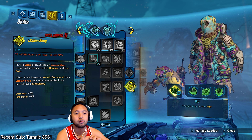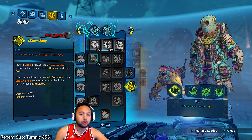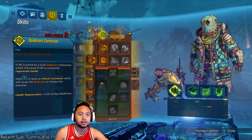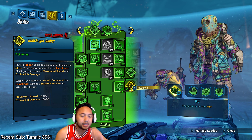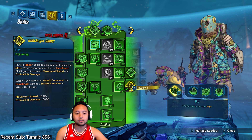If we read over here: when FLAC issues an attack command, the Gunslinger equips a rocket launcher to attack the target. So, TLDR — marking is not the same as commanding your pet to attack something.